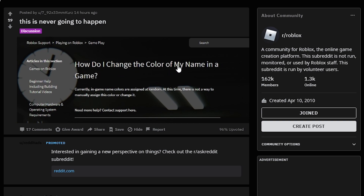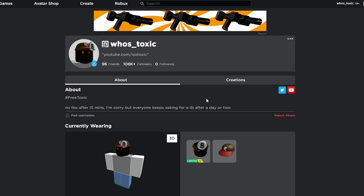The post has a screenshot that says 'How do I change the color of my name in a game?' — this is on Roblox support. Their answer says: 'Currently, in-game name colors are assigned at random. At this time, there is not a way to manually assign this color or change it.'